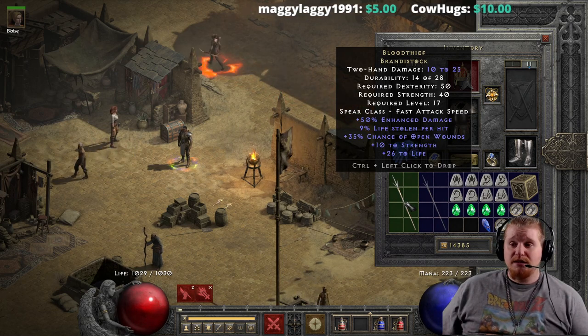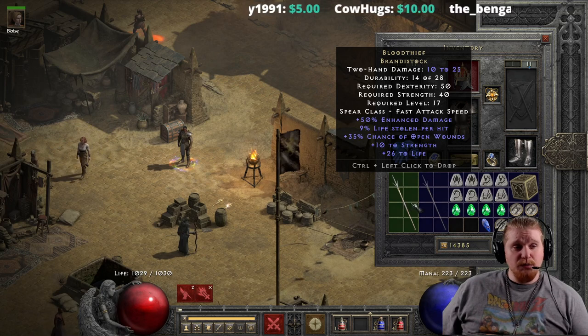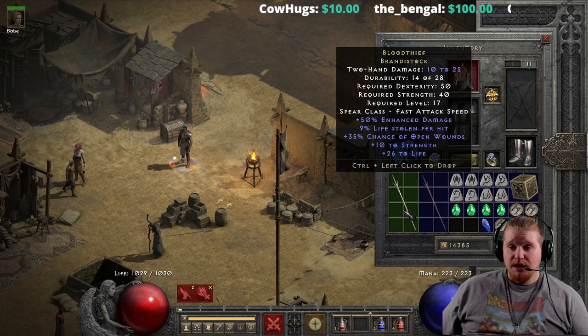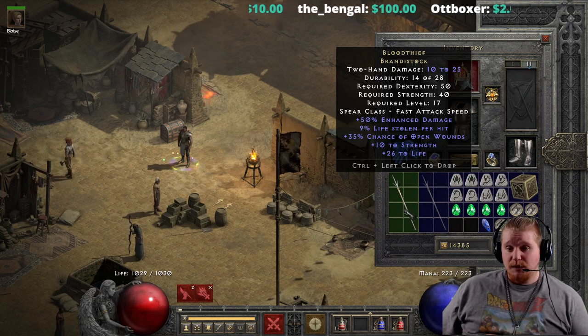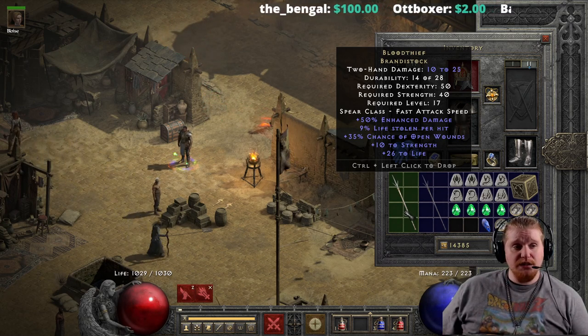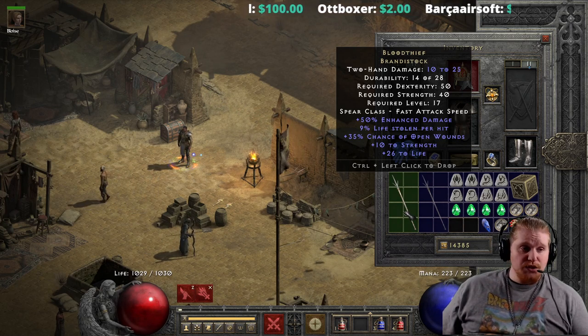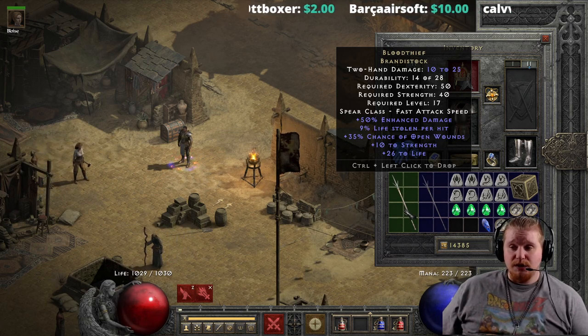It does have 50 enhanced damage, which varies from 50 to 70, so it seems like my Blood Thief Brandistock is a little on the low side. It can go as high as 11 to 28 damage if it has the higher enhanced damage roll. The lifesteal also varies from 8 to 12, so we have a nice variable on both the enhanced damage and the lifesteal.